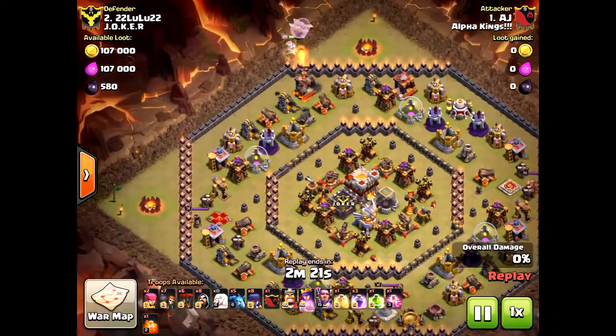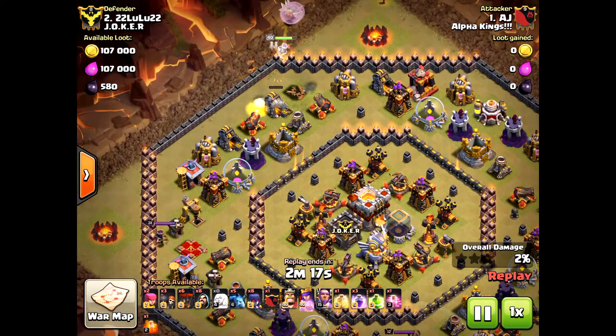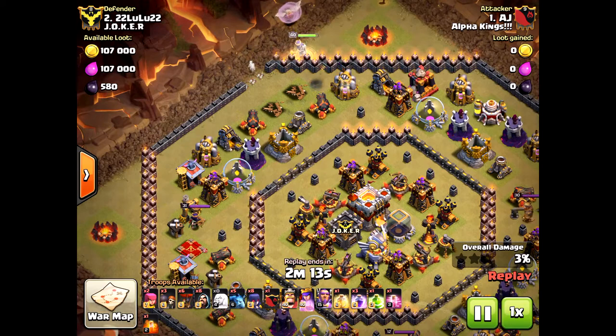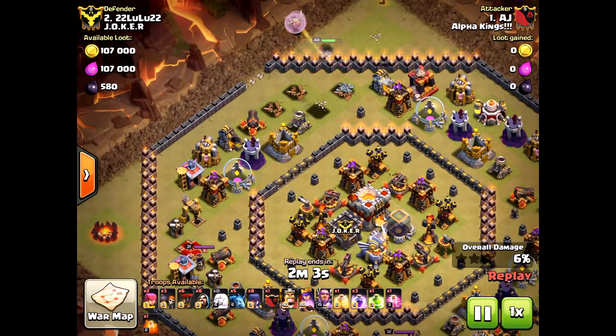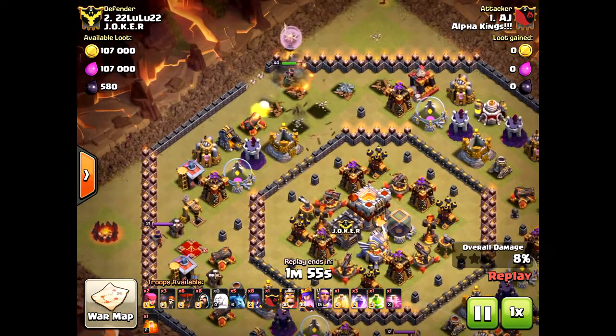This is a very tough base. It's a circle base — hard to get into the core because it's difficult to create a funnel for your troops. With the extra space on the tiles now, you can create this kind of huge base. It's easy to get a one star, but getting to the Town Hall is the challenge.